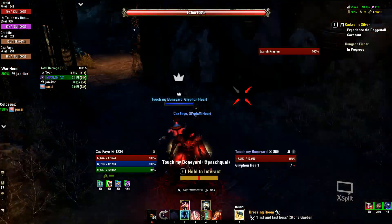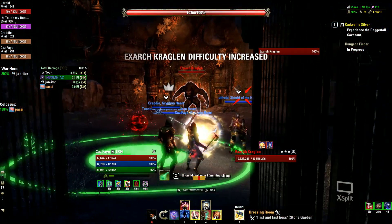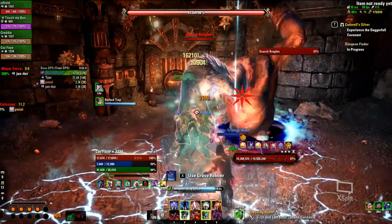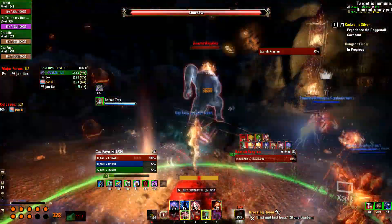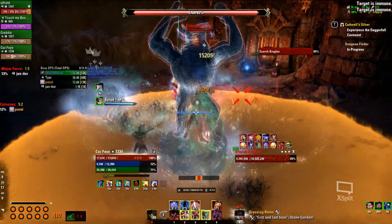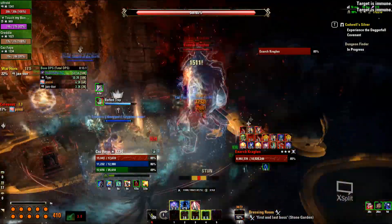Positioning is a little different depending on if you are melee or ranged. As a melee DD you won't have to pay as much attention to your healer's positioning since you are close to the boss anyway. However, you are in a much more dangerous spot since AoEs around the boss are more likely to reach you. Stay extra alert and always preserve some stamina to dodge to safety.